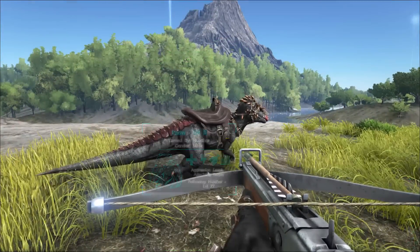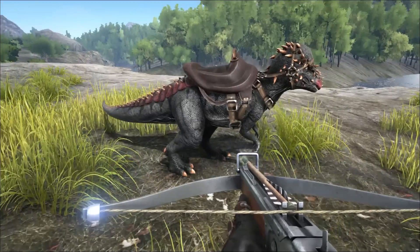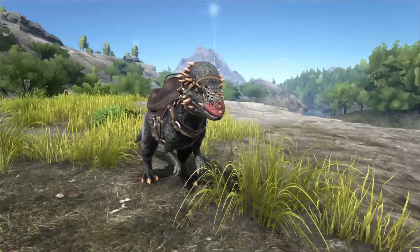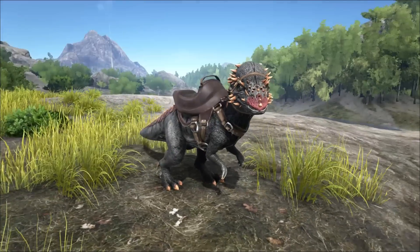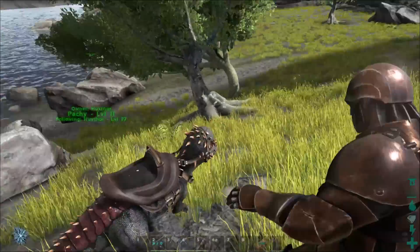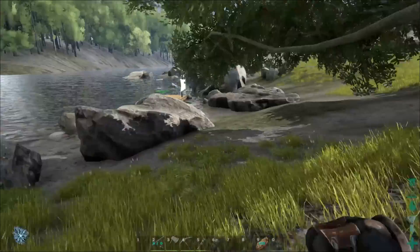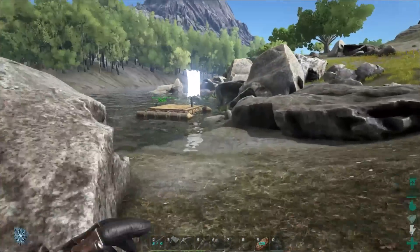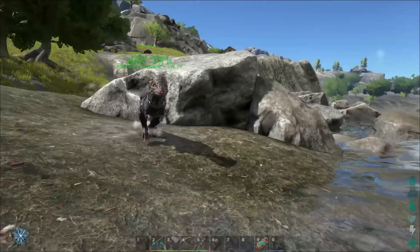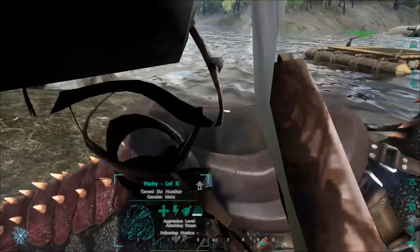That is pretty freaking sweet. I gotta get a nice little screenshot of that. That looks good, doesn't it? Yeah, right there — that was the moneymaker. This dude's pretty fast when he's charging, but that's about it. Otherwise he's kind of slow. So we have the raft, we have the freaking Pachyosaur — that is so awesome. Let's go ahead and get this guy back to the camp.